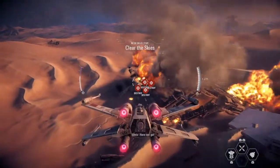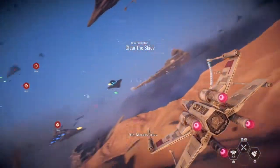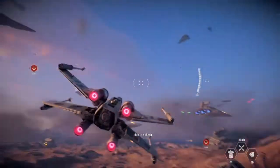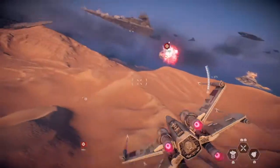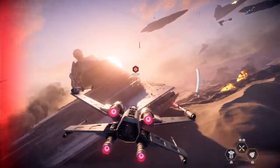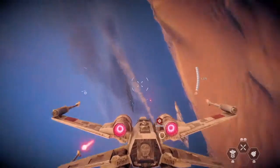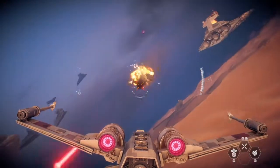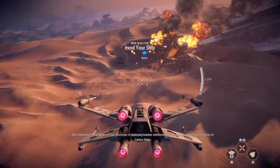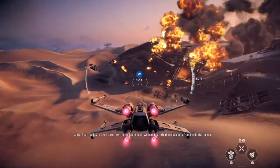Bombers! Here we go! Nice shot, Versio. It's down. Commander, that downed Star Destroyer is deploying bomber reinforcements to an Imperial Research Facility at Carbon Ridge. That facility is a key target for the Republic.